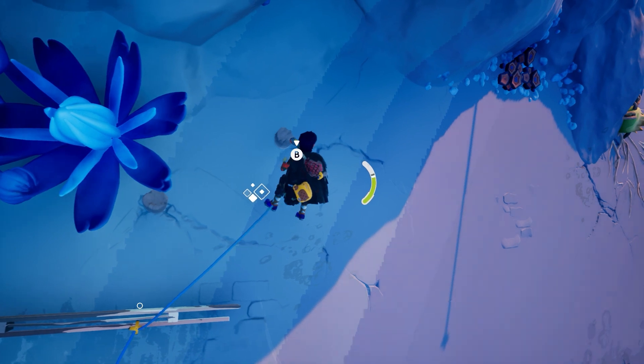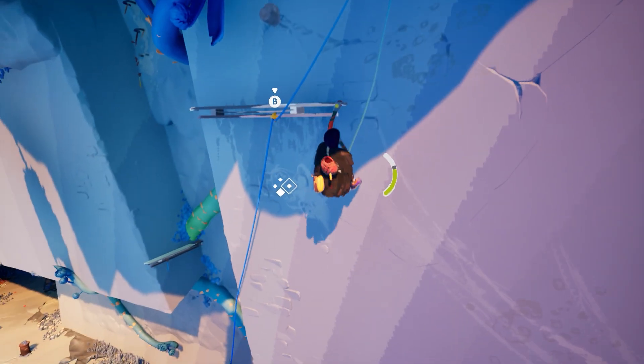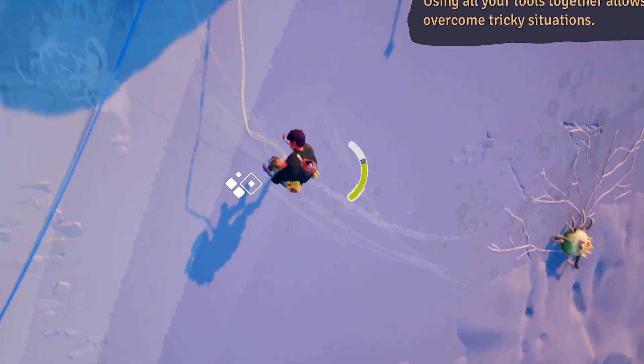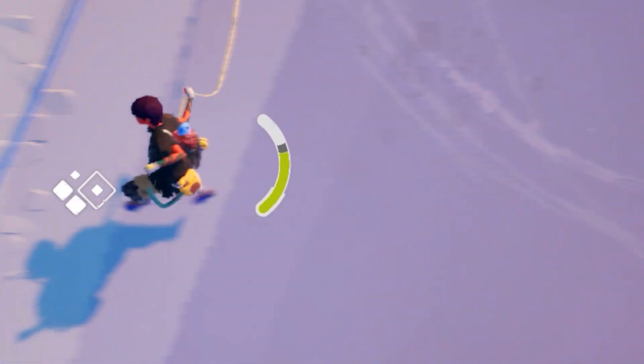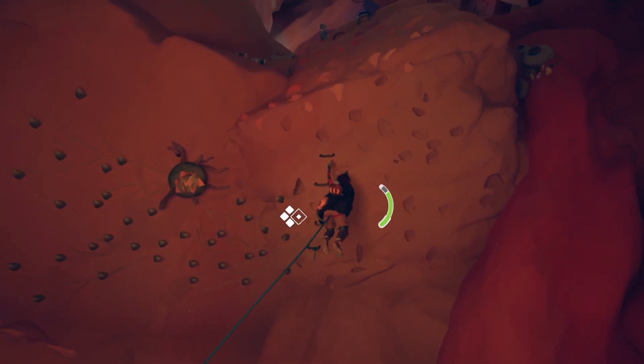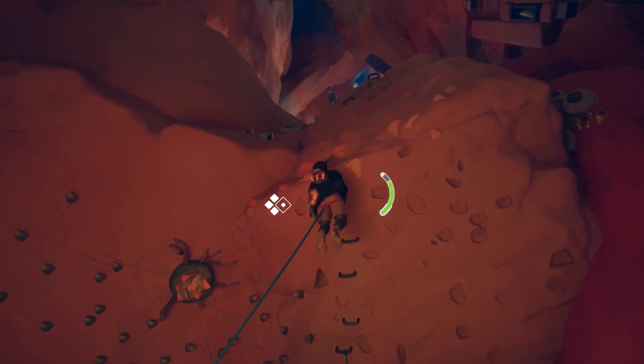There's decision making too — you can place these little anchor things to stop your fall, but you only have so many, and also you only have so much rope, and also there's a stamina bar that depletes with every leap you make. And yeah, it's pretty obvious why there's something to Jusant and its climbing when most other games reduce it down to a single input.